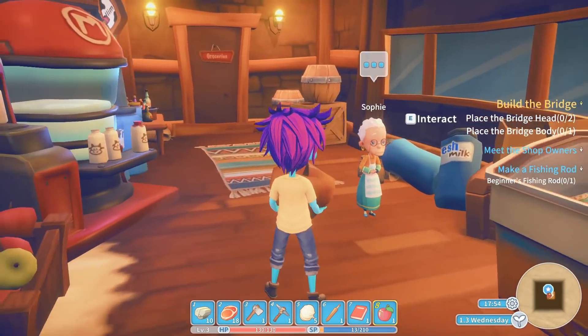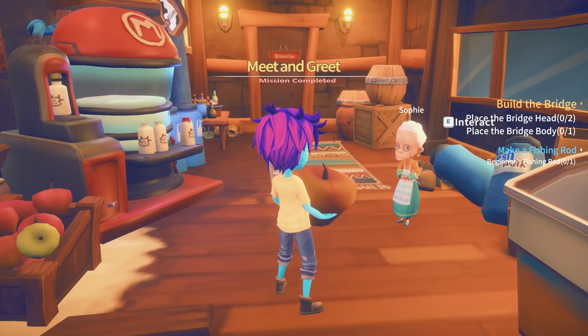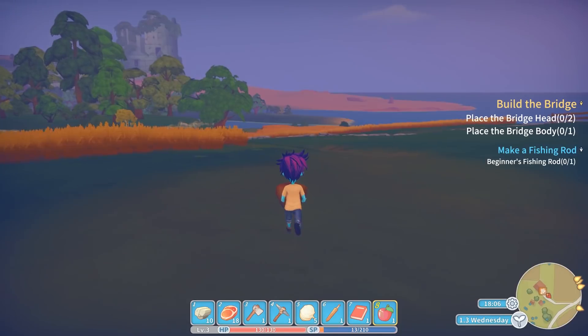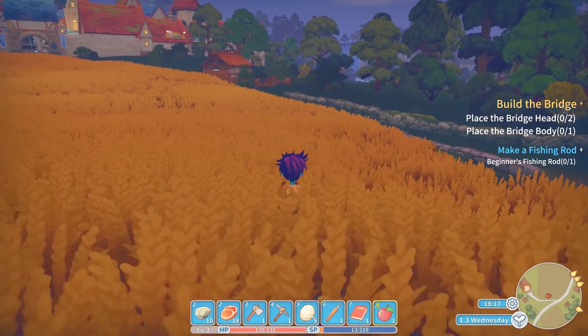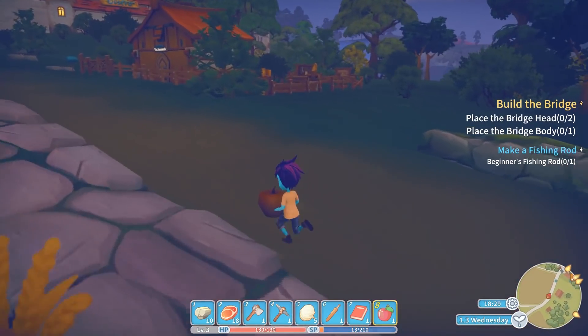'Oh hello, nice to meet you. If you have any need for food items or seeds, come right on by. Here, let me give you something as a welcome gift.' We got some milk. 'I just got some old lady milk. Oh no.' Well, let's go see if I can make a fishing rod — I think I'm missing some stuff. Maybe if I went shopping I could buy it, but I'm poor.